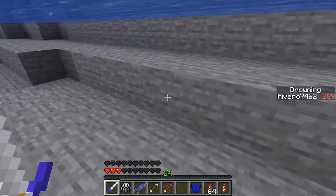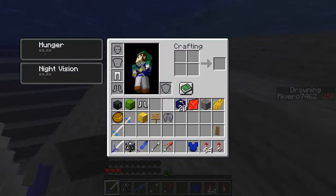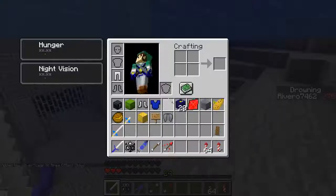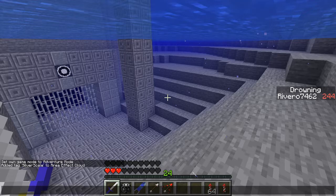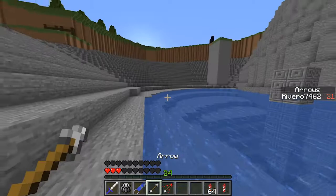If we are underwater, you'll notice that there is actually a drowning timer now, and we can turn that off by wearing the Zora tunic. You'll also notice that while I am drowning, I did remove the texture for the air bubbles, so you only have this to see how much time you have left before you drown.